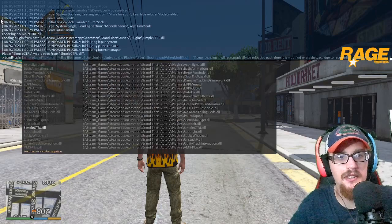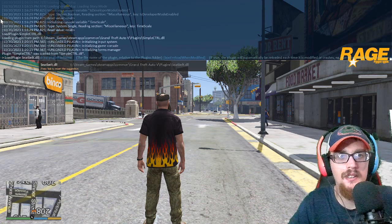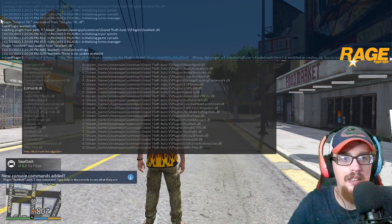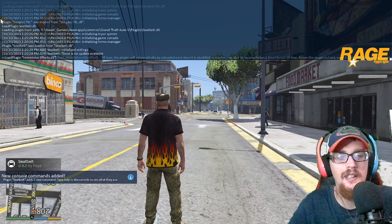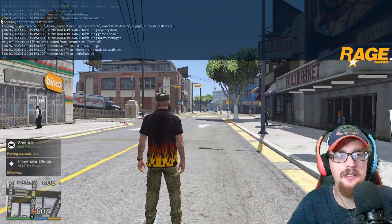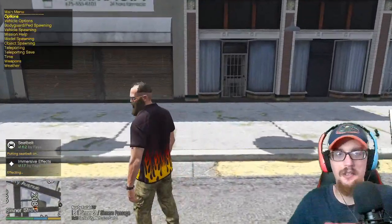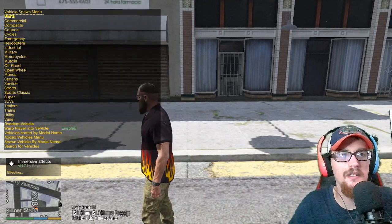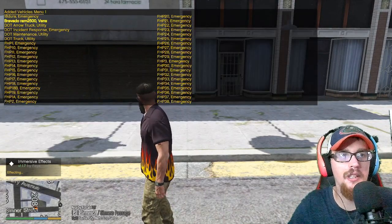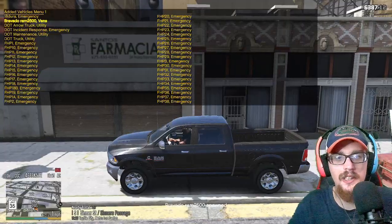I'm going to load in my seatbelt mod from Fire — shoutout to Fire for the seatbelt mod, appreciate that. Then I'm going to go to my Simple Trainer, go to my added vehicles menu and get the Bravado Bison 2500, which is this one right here.